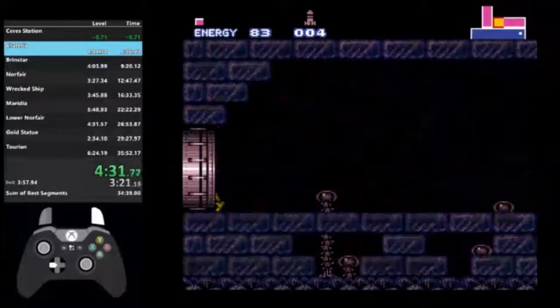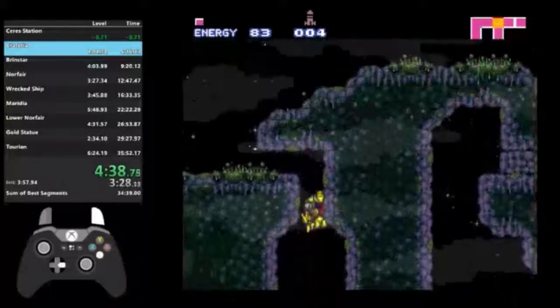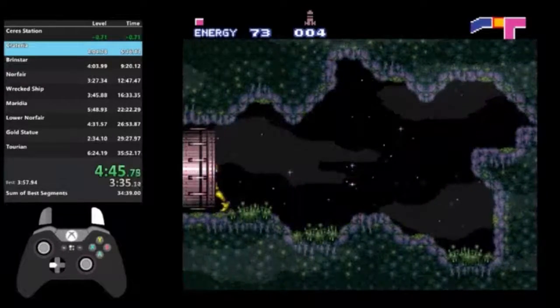Alright, so coming up is the Alcatraz Escape, where I have to Morph Ball into that tiny spot I came from by wall jumping three times. There we go. It takes practice, but you save like eight seconds — roughly eight seconds.